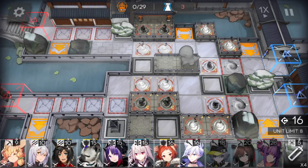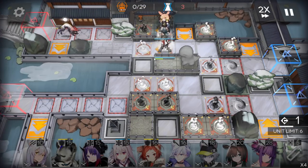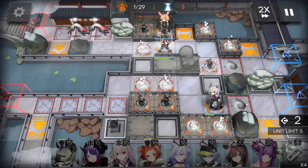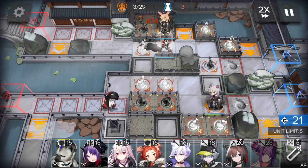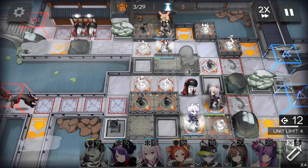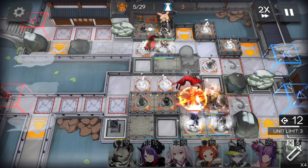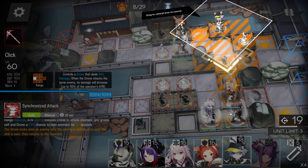Deploy the first vanguard here, then a sniper here to help clear some enemies. Now second vanguard here on the bottom side. Nice — caster here facing right, sniper here facing left, second caster on the top side facing down.